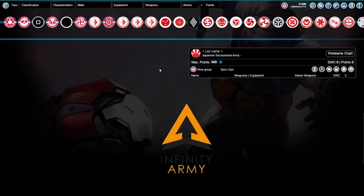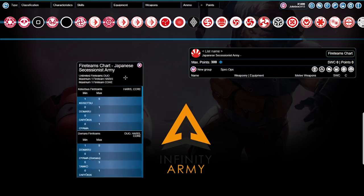This first list is for new players. I'm going to show you a list — if you want to get into JSA, you can do it with just 10 models, and it still can be a lot of fun. The first thing we're going to do is not start with our lieutenant like we normally do; we're making our core link team. But before we do that, fire teams chart — we need to do that first.